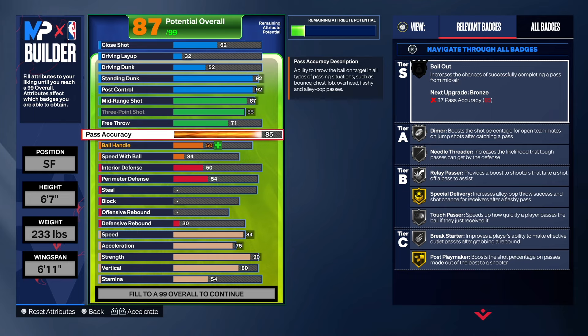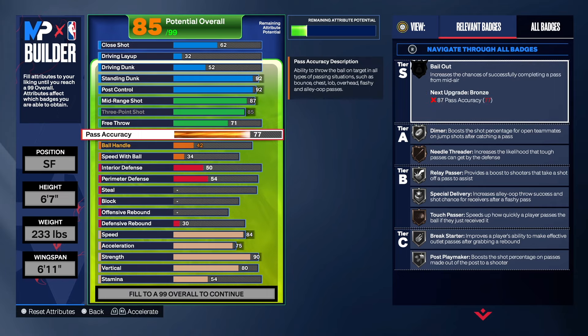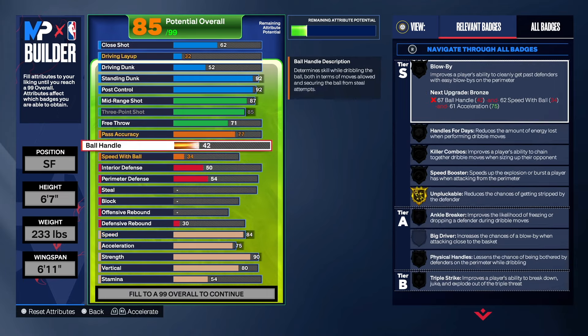Pass accuracy we're going to get up to 77. I think that's pretty good. We're not going to add any ball handling or ball speed - we're going to make this more of a defensive build instead of one that can dribble.